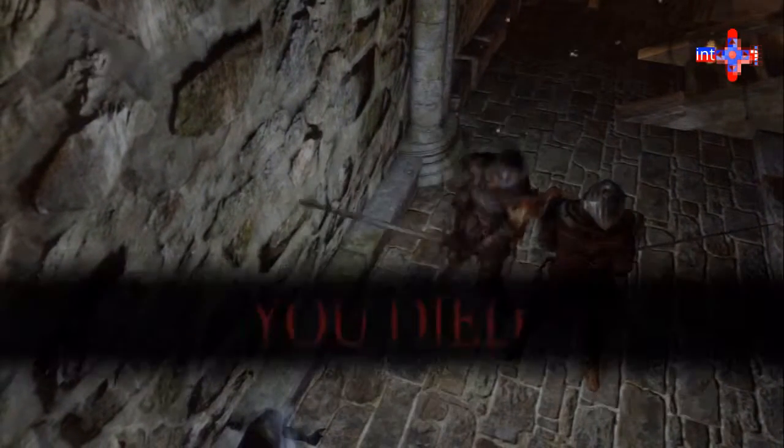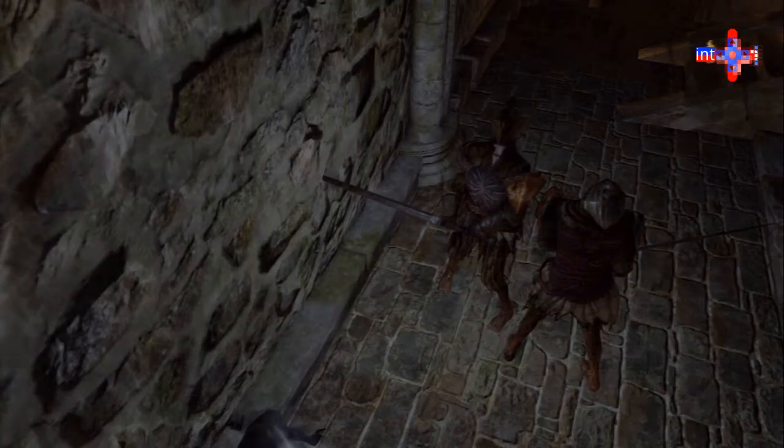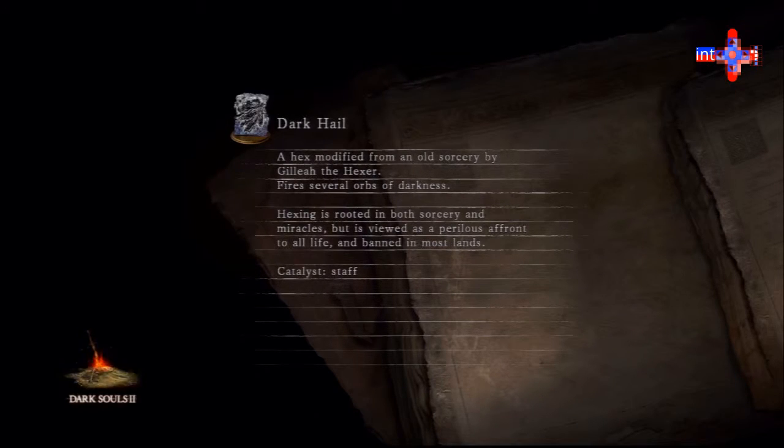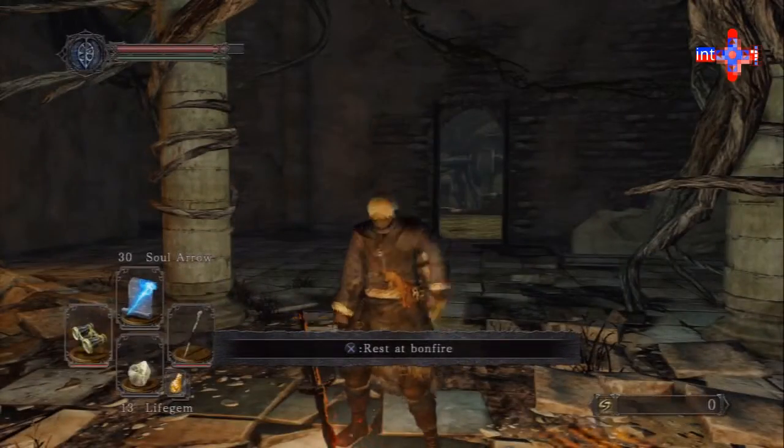That was an accident. That's death three of three and this is video three — I'm not on target for my death ratios. What happened is I wanted to press the shield button and forgot that I did not equip my shield. So instead of blocking, I stood there like a dummy — I'm a pin cushion! Now I can do the thing — we got 30 soul arrows, no souls, but that's okay.